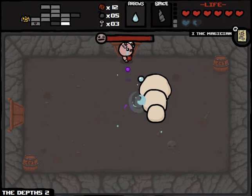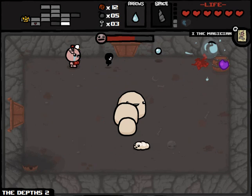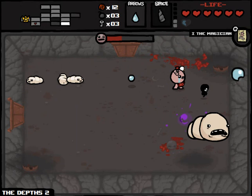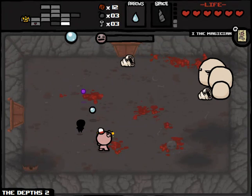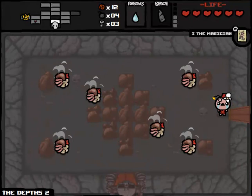These guys probably require the most conscious thought of any enemy in the game, except for maybe the leapers — really gotta focus on what they're doing to predict their patterns. We got Chubb here — I'm gonna try to lure him into one of those TNT barrels. There's only four bombs left, I'm feeling like I should be a little stingier. Now I have to immediately fight Mom and I don't have my Unicorn Horn ready.